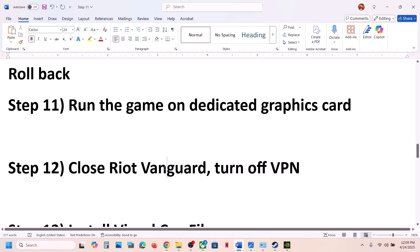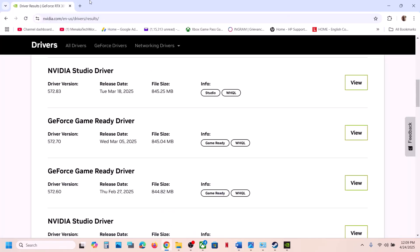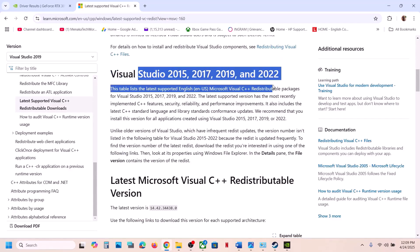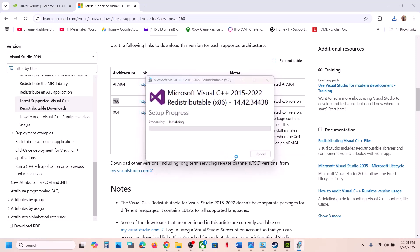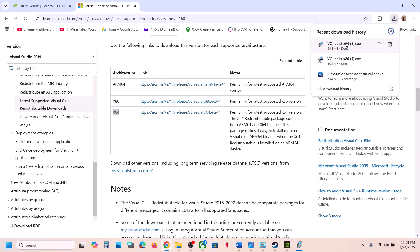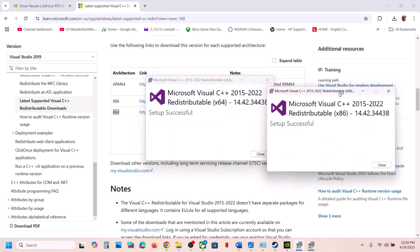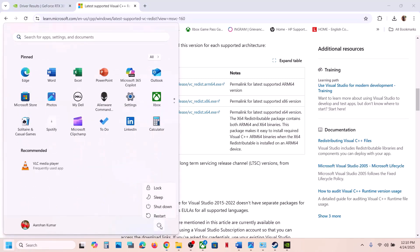The next step is to install the Visual C++ redistributable files. Copy the link from the video description, open it in a browser — it will take you to the Microsoft website. Install both the x86 and x64 files: if you see a Repair option click Repair; if you see Install, click Install. Once both are installed, restart your computer — a restart is a must — then launch the game and check.